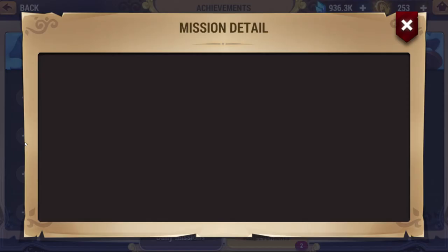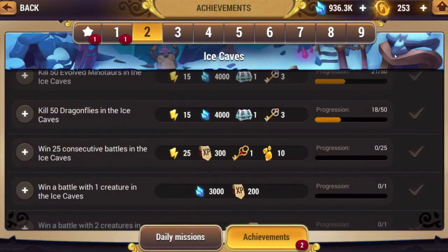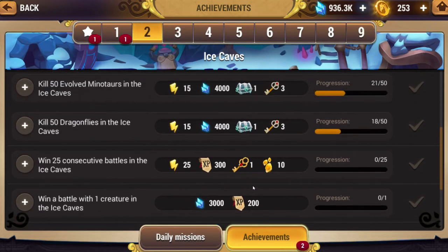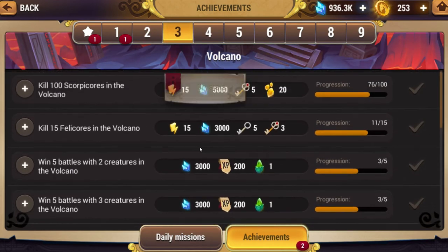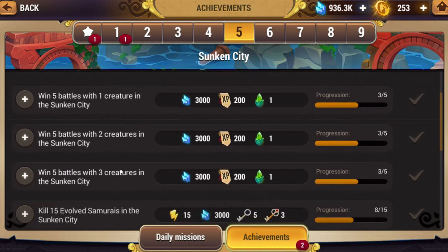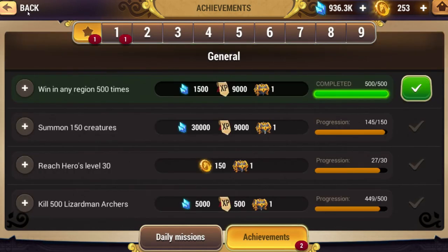I'd recommend doing the scenario quests probably till level 50, depending on how much energy you have to spare. Doing consecutive wins is pretty good — it gives you awesome rewards, just do them. Essentially, doing any missions is always good. Just keep an eye on them because you might randomly miss some as you naturally progress through the game. You can always go back and grab a few more. Achievements are always worth it — do them. They're a great source of energy on top of the daily missions.